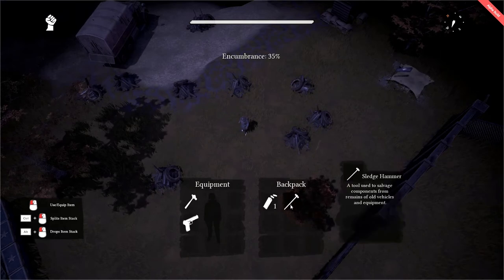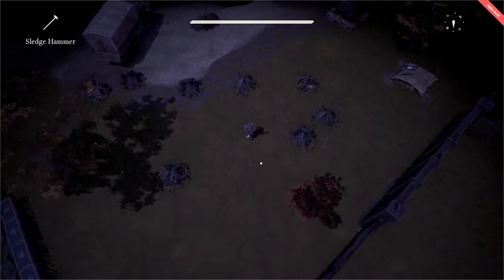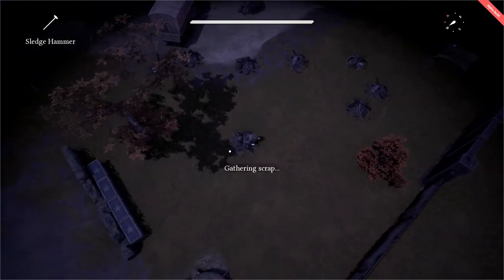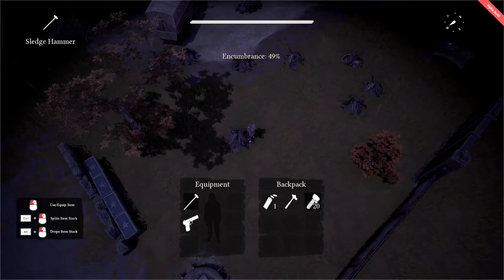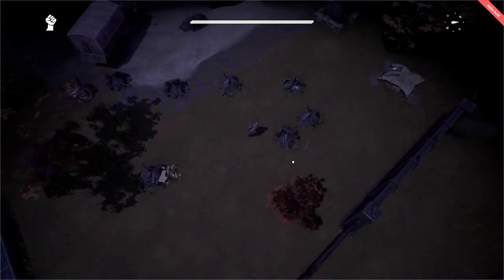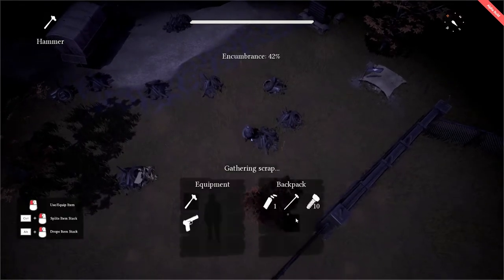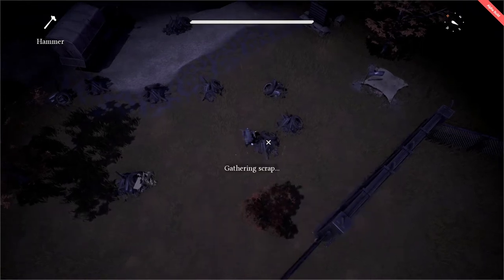The main benefit of a sledgehammer over a normal hammer is that in terms of scrap collection, it gathers 20 units per hit. With the hammer, you'll see that 10 scrap is gathered per hit, but the hammer is just ever so slightly faster.